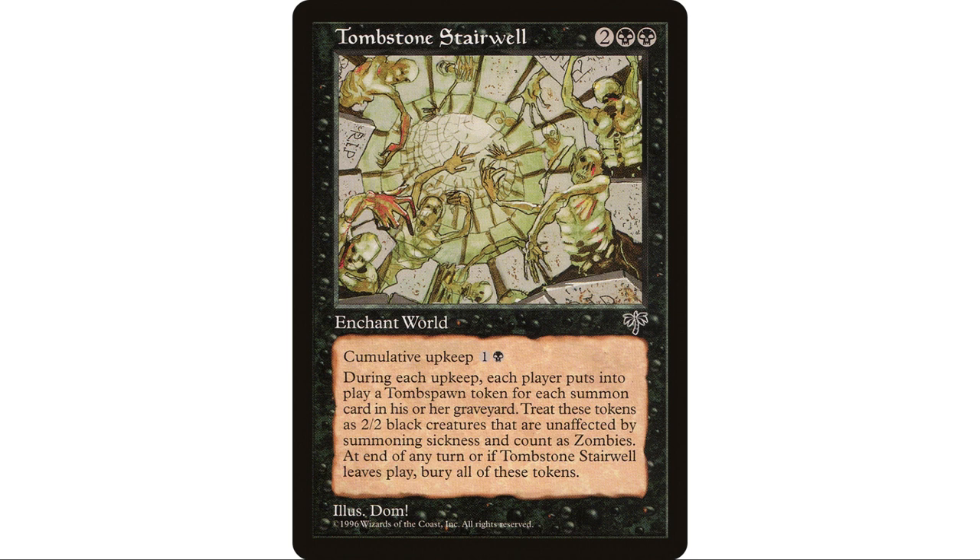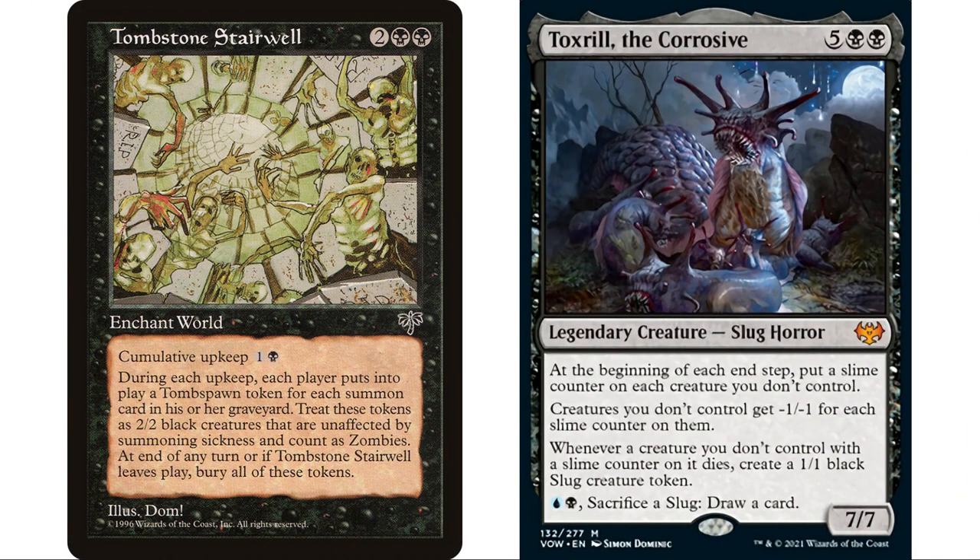Tombstone Stairwell is also fantastic in this deck. It gives every player on their upkeep a two-two black zombie creature token for each creature card in their graveyard, and then at the beginning of each end step those tokens are destroyed — so we get dies triggers for all of them. As a bonus, we can put slime counters on them. We put Tombstone Stairwell on the stack first so it resolves last. Our opponents' creatures don't have to be destroyed by slime counters — they just need a slime counter on them when they die for us to get the slug.